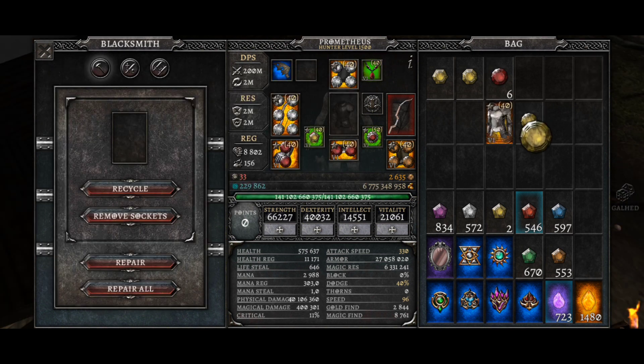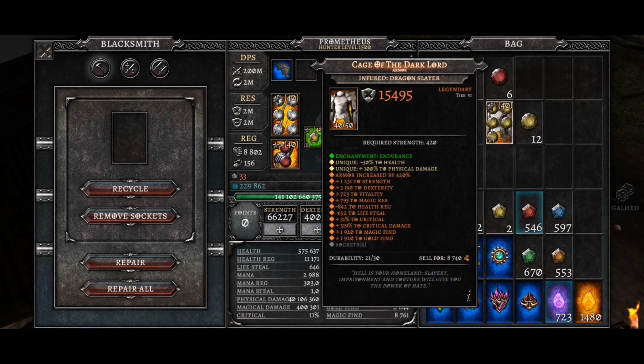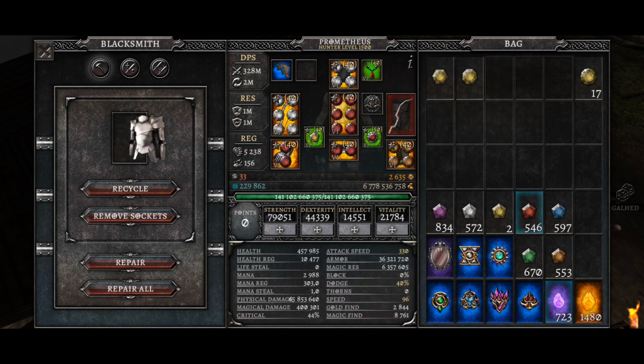You can put gems in your equipment to strengthen your character. Just drag the gem onto your item. If you would like to take the gems out of your equipment, you can do it at the blacksmith.